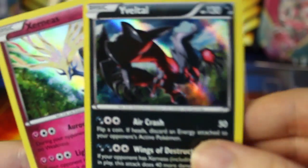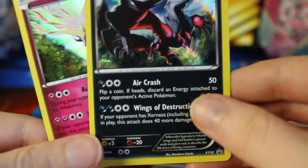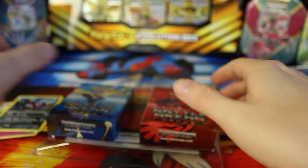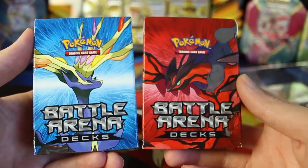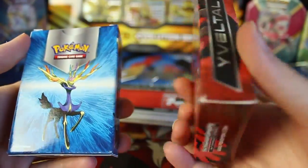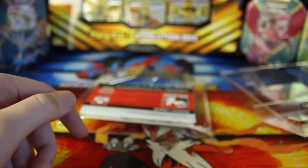Let's lift this plastic up and we've got two promos right here. We've got Yveltal right there, and there is Xerneas. This one's got Aurora Gain and Light of Life, and over here we've got Air Crash and Wings of Destruction — XY32 and XY31. I believe these two decks are specifically built so that if you had two people who really wanted to hop in and play, you could just pick this up and you've got two decks ready to play each other right there.